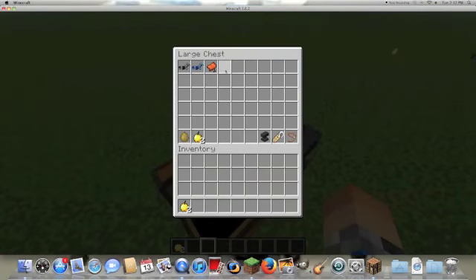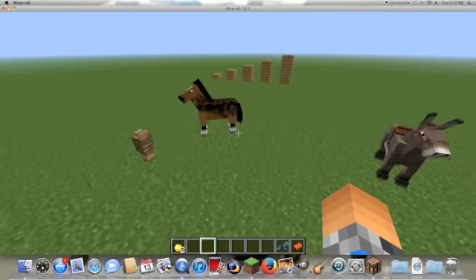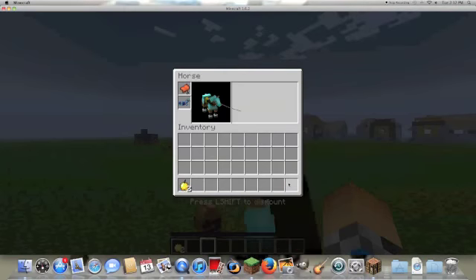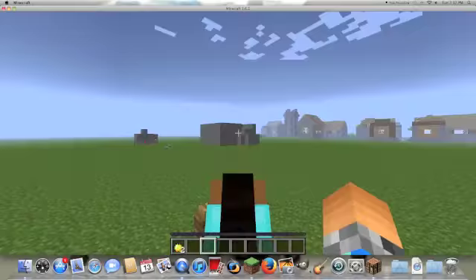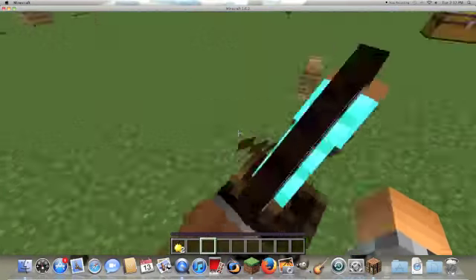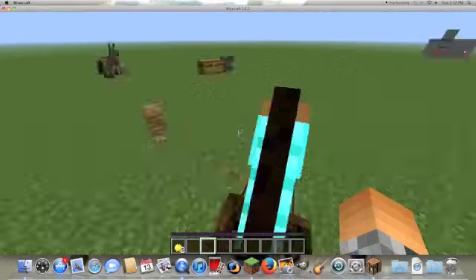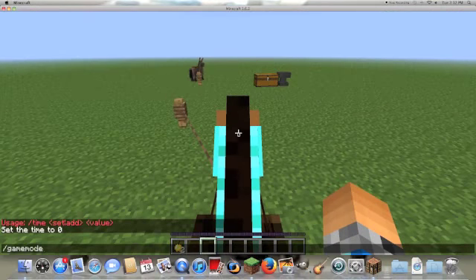I'll just get one of each. I find that diamond armor, even though it's better, kind of looks stupid on horses because it's so bright. The iron one looks cool. Iron, gold, and diamond horse armor are all uncraftable.